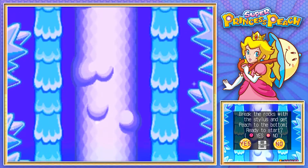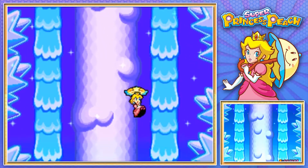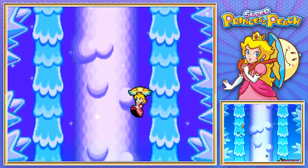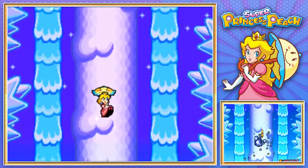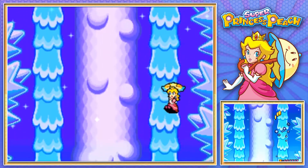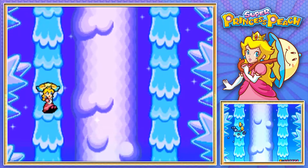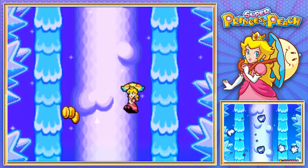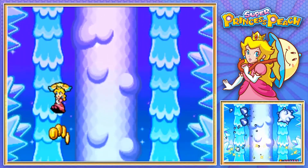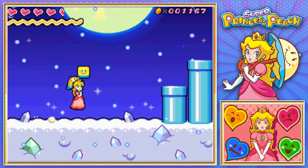I wonder what stupid minigame we have to play today. Let's check it out. Hopefully it's not one of those amazing things again. Break the blocks with the stylus — are you freaking kidding me? Seriously? I'm going to move my microphone so I can actually see the bottom screen with my stylus. Let's play this. So I'm just going to swipe like we did last time. This one is just like the one with the boss, but we do have to basically tap as fast as possible. If we don't, Peach will die. The bigger ones take about six or seven taps, and the smaller ones take about three. My freaking hand already. We did it! That was great, guys.